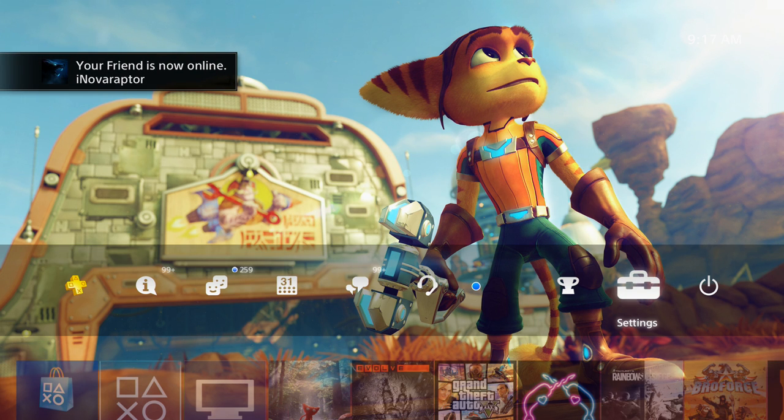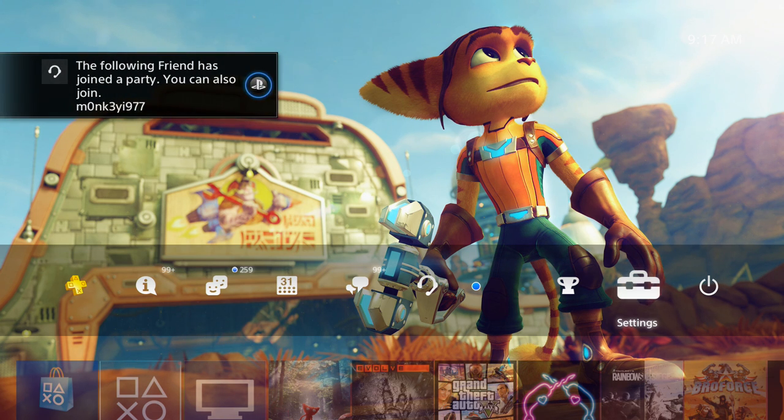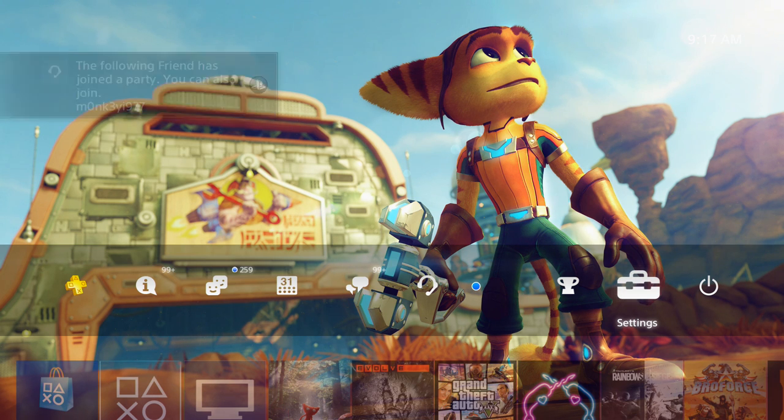There we go, that didn't take too long — 'Your friend is now online.' That's what it looks like. It actually looks pretty cool because it's a little bit smaller and it doesn't bother the screen as much as I thought it was going to. Usually the notifications are like a big bulky black box. It's nice and sleek, it's pretty cool.